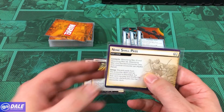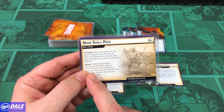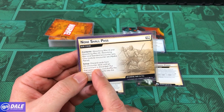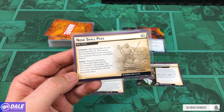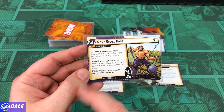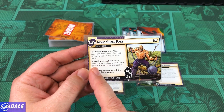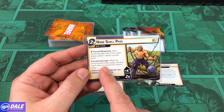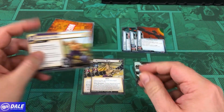For our villain setup, we have None Shall Pass as our only main scheme. We're using Hydra Patrol — set up by discarding cards from the encounter deck until an environment is discarded. Put that card into play and shuffle the encounter discard pile into the encounter deck. Then we have a Threshold of 12 per player. Force Response: after resolving Step 1 of the villain phase, place a delay counter here. Force Interrupt: when an environment enters play, discard each other environment card in play, and it starts with 4 threat on it.